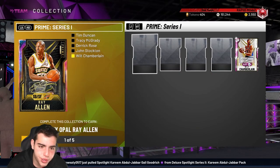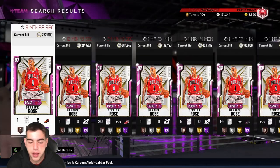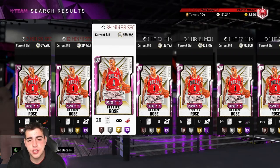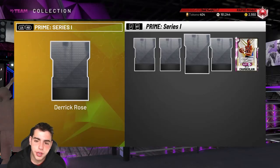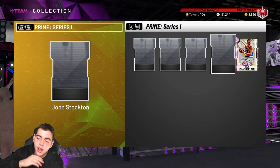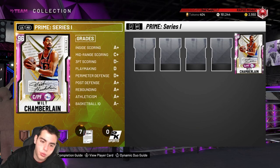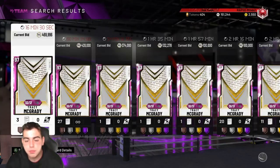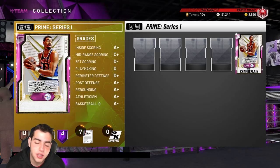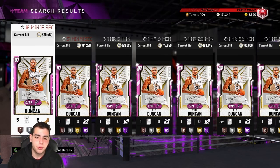Next set — we got the Ray Allen set. This guy's cheap, this guy's cheap now since he dropped in packs, his value dropped. Now it's back up: he's around 180K, he's around 300K plus, and a shoe is 360K. Then 2K drops a locker code — that's why I said sell every card you have, because I knew they were going to drop a locker code and destroy the market. They dropped the Stockton and the Wilt impacts, which is kind of cool. Now if you guys pull Tracy McGrady, he was around 350K yesterday and he's gonna go for over 500K MT.